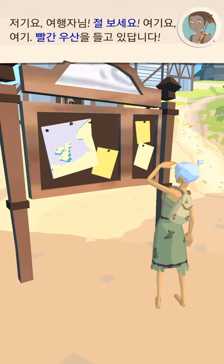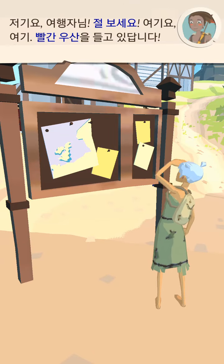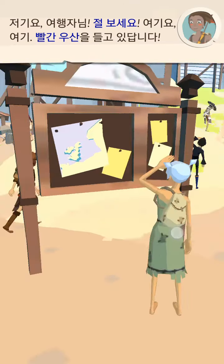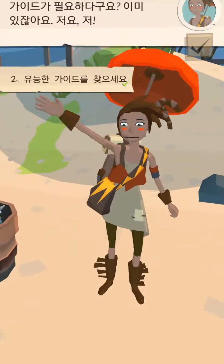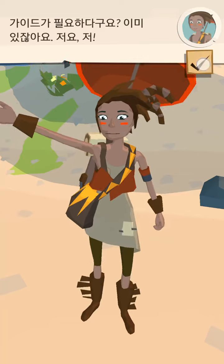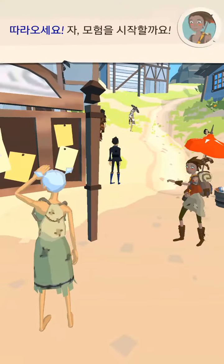Hey, traveler. Look at me. Look around. I have a red umbrella. You need a guide? Well, you got one. Me. Follow me. Let's begin your journey.